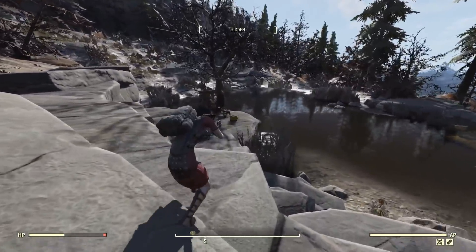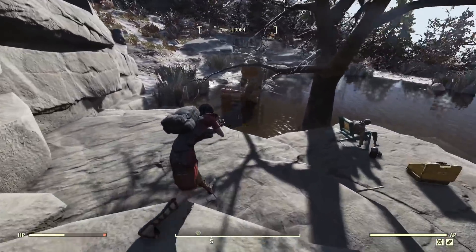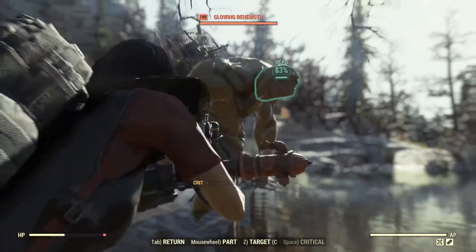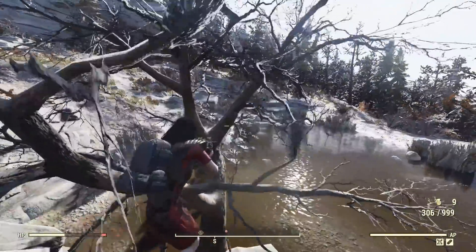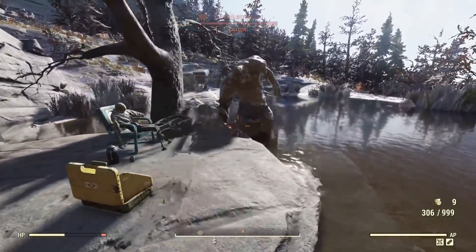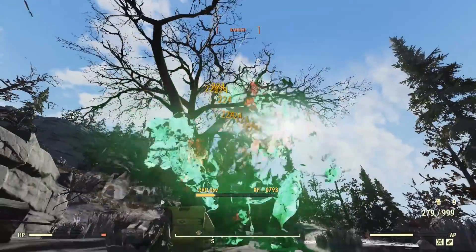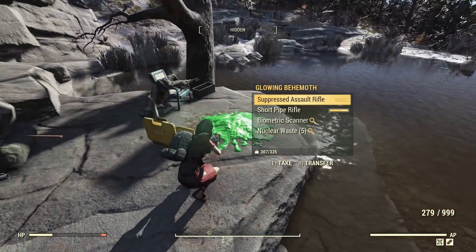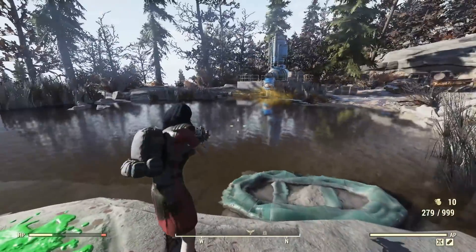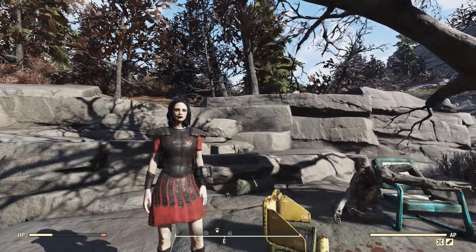Swan's already out, and this is what I want to do. I might use VATS here to see if we get the Follow-Through bonus as well as Tenderizer. He's sitting in deep water — okay, there we go. No staggers. That did the job. I was outplayed — outwitted — by Swan. But he's dead, so it doesn't matter.